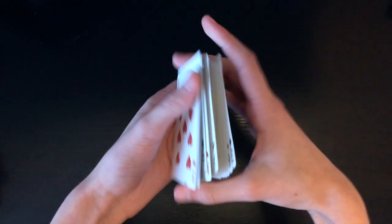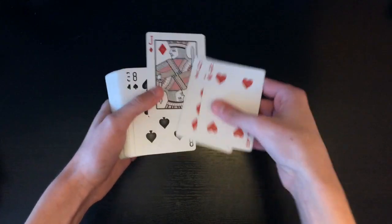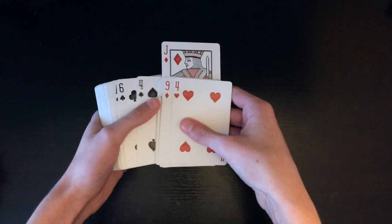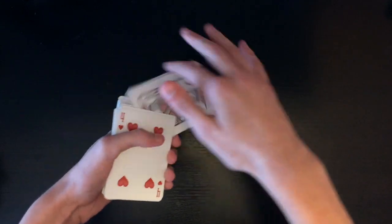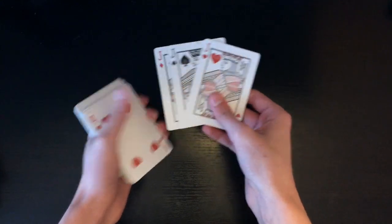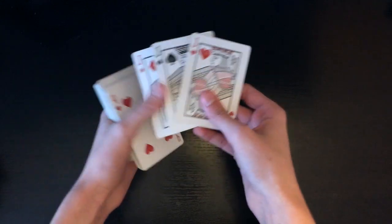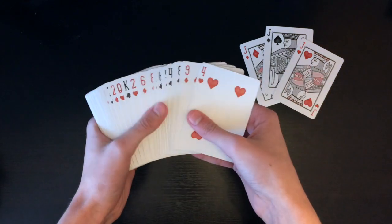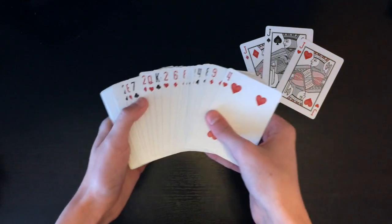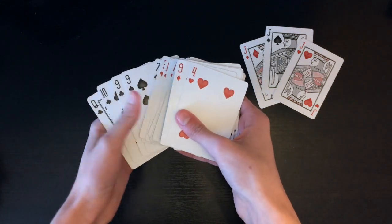For this trick it's impromptu — the deck can be completely shuffled by the spectator. First thing you're gonna want to do is say okay, we're gonna get out three jacks. Just get out the first three jacks that you see; it does not really matter what they are. I like to order them in alternating color order like red black red or black red black. As you're spreading through looking for those three jacks, when you're done you're gonna go to the top half of the deck and glance at the top four cards.